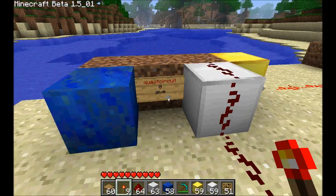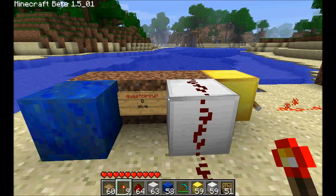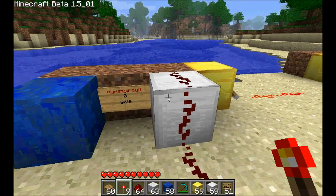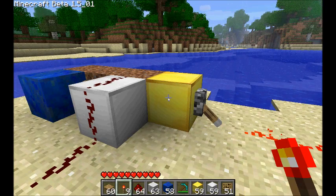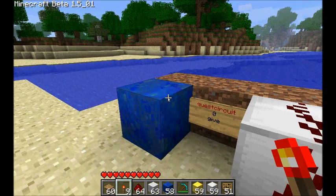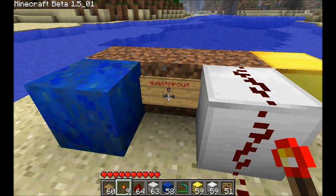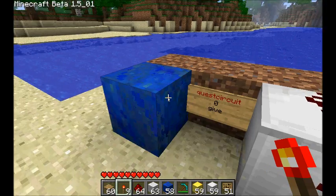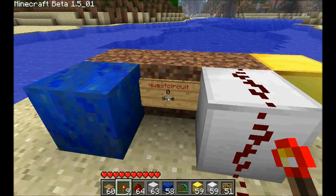If we walk over here to this circuit, it's a give circuit for quest number zero. It has four different types of blocks on it. The first one is this input block — when you send a current through to the input block, the circuit will respond to it. We also have an output block where it can send you information back, and an interface block where it will interact with the world. The fourth type is this body block, and when you put a sign on it, Redstone Chips scans for interface, input, and output blocks — it will scan all of the body blocks that the sign is attached to.